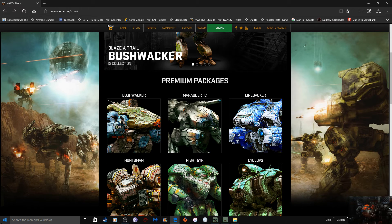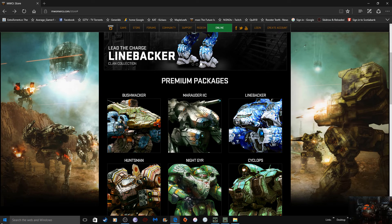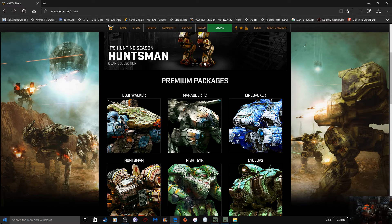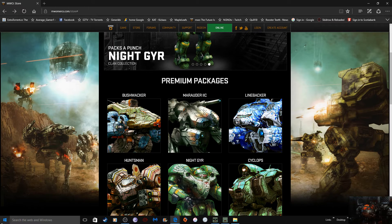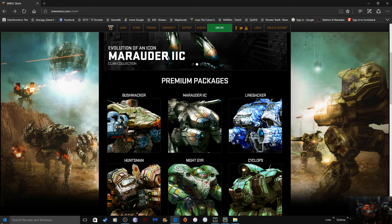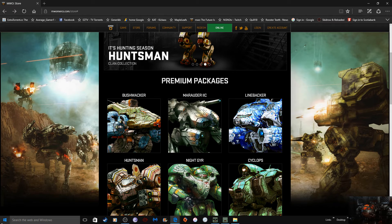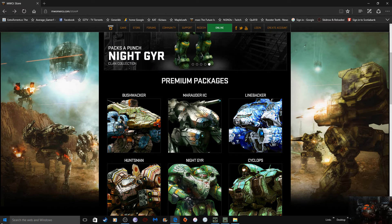At least this way they can say: here's the deal — 20 bucks you get three mechs, 40 bucks you get six. For an extra 10 you get the hero, an extra five you get the special variants. If you pre-order, you get the special variant for free — one that's only available for like an entire year and then becomes available for everybody else.